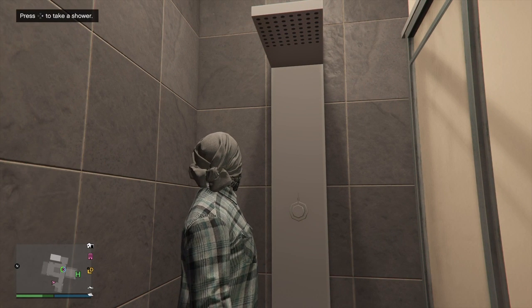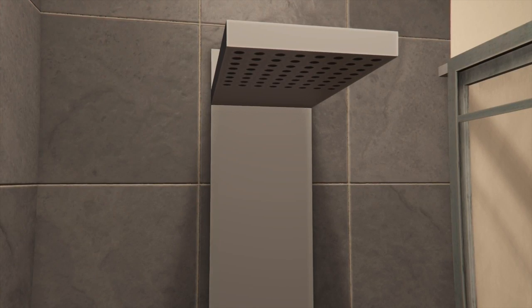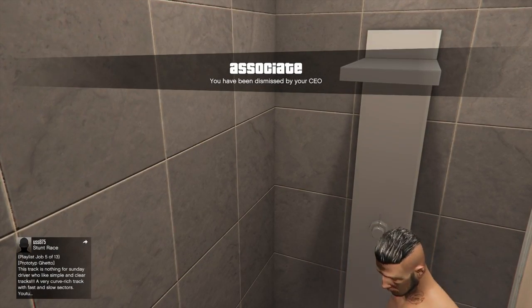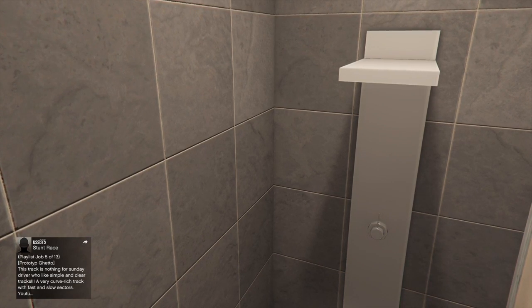Then you want to go into the shower so it says press to take a shower, and at the exact same time you need him to kick you from the VIP while you get in the shower. If it works, you're gonna want to get out of the shower and it will show if it works or not.